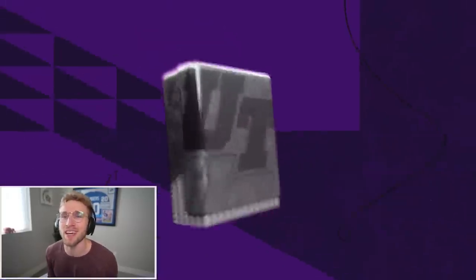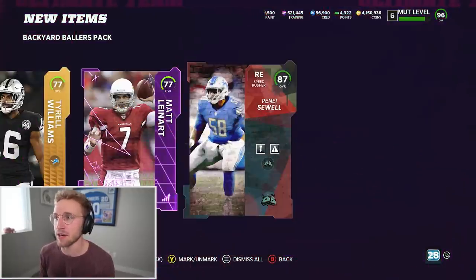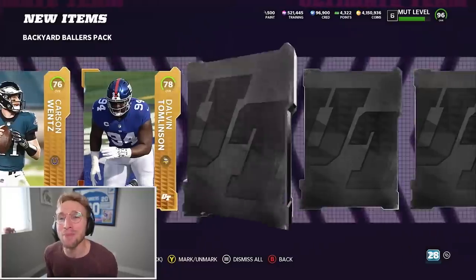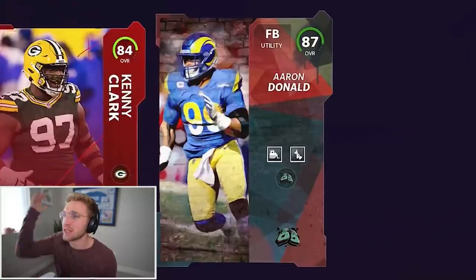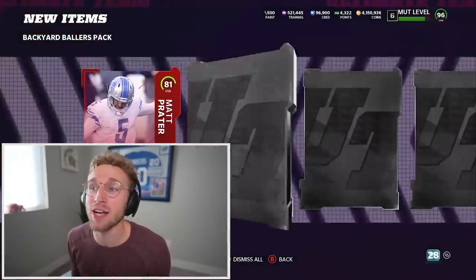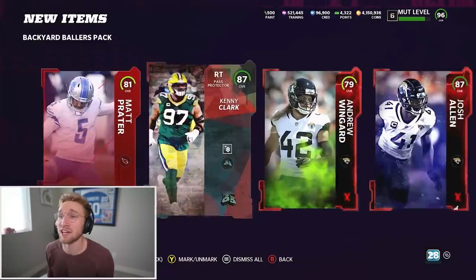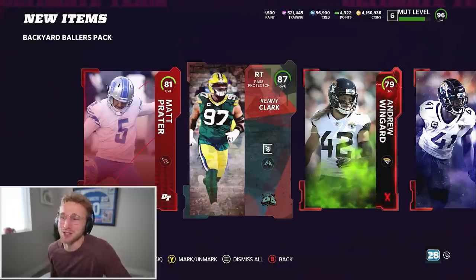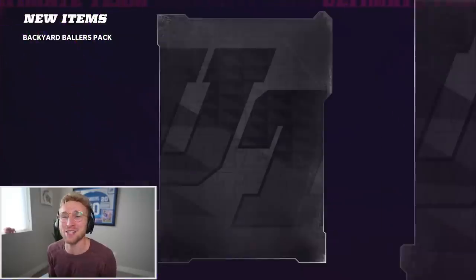Vernon Butler Center. I wonder what the big animation's going to look like. The problem with the out-of-position promo in Madden — and why I love that they did this — Aaron Donald fullback, why not? The problem before was to get an out-of-position card, you actually had to have played that position in a real game. But with this, they just said forget it. When was Kenny Clark right tackle? He never was, maybe in high school. They just threw all the rules out the window, and that's what I love about this promo.